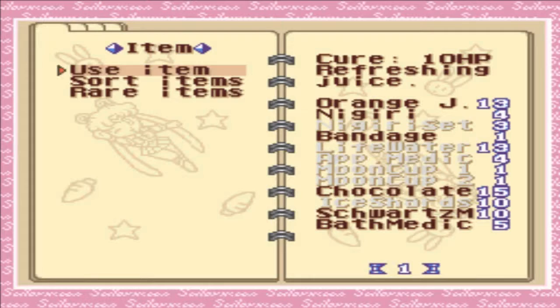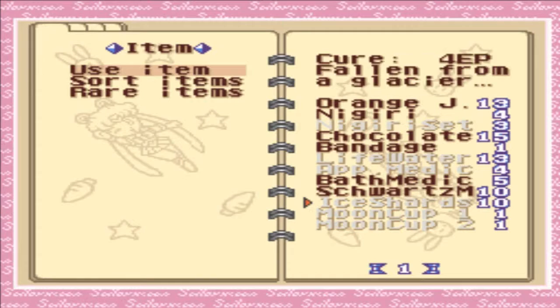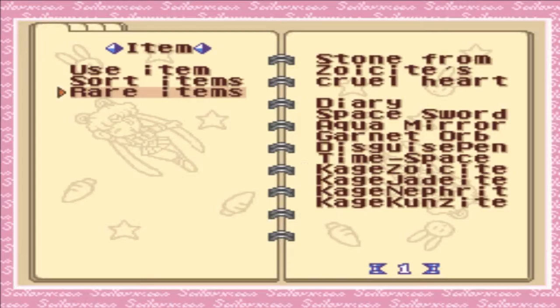We are getting some pretty nice money too. I just picked up an item — let's check and see what that was. I don't even know what I picked up. Said something about ice, like life water or something. Might be an accessory, I don't know.